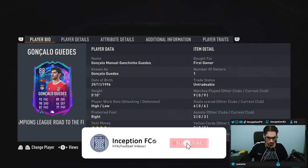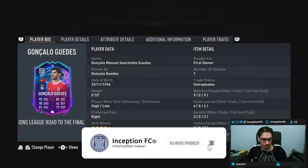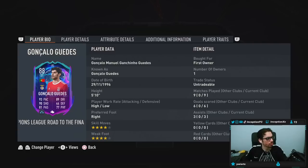Hey guys, what's going on? Inception here, and welcome to another video. With Gonzalo Geds, this review is going to be a little bit later. Usually with the SPCs we're a little bit quicker, but they gave us a bunch of loan cards. So I'm actually trying out a lot of the new Icon cards while trying out Geds, which gives us a good opportunity to test them out in different ways.